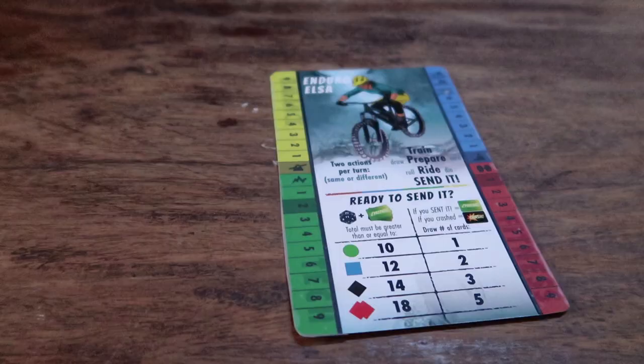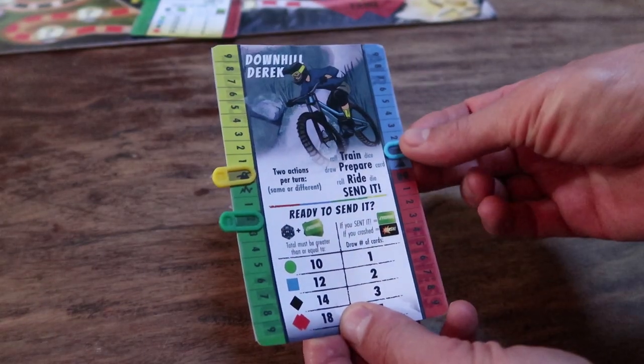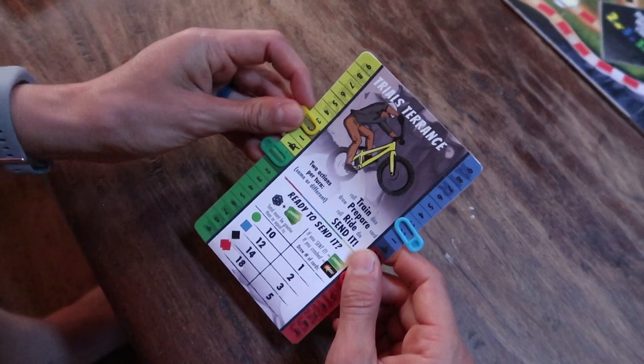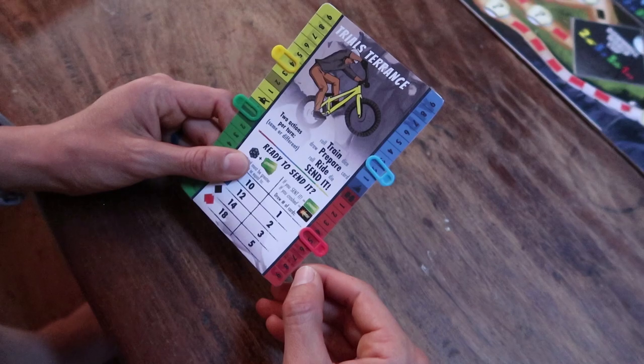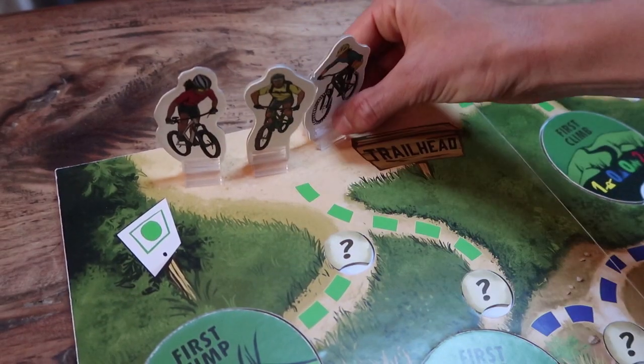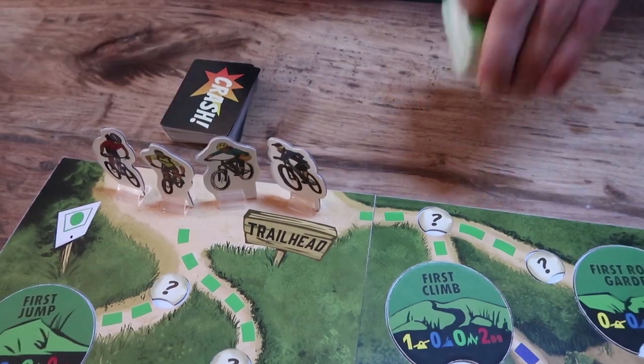Next, assign each player a rider card and the corresponding rider token, and place skill markers on the dark colored spots on both sides of your rider card. These are your starting skills. Throughout the game, you'll gain and sometimes lose skills, and will keep track of them by sliding the skill markers. Place all the rider tokens at the trailhead and shuffle the prepare and crash cards and place them face down in piles at the top of the board.